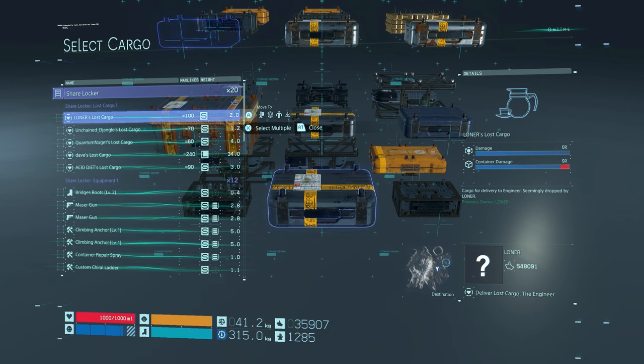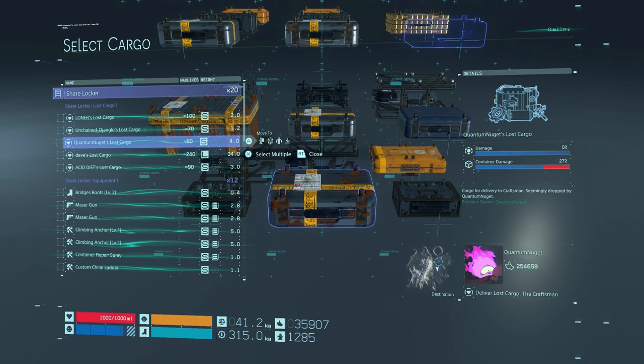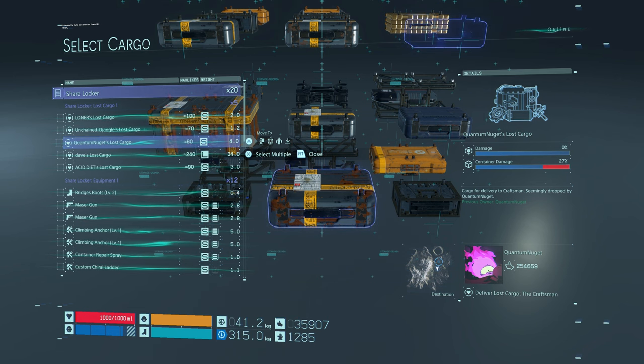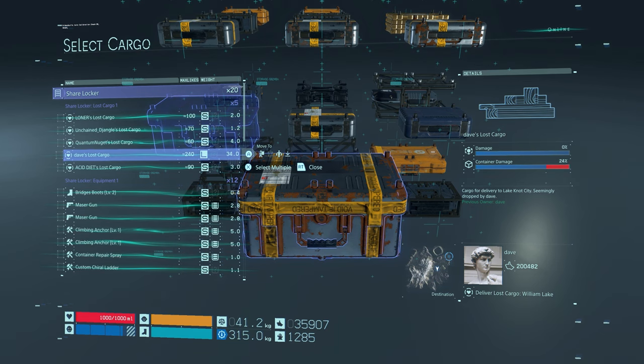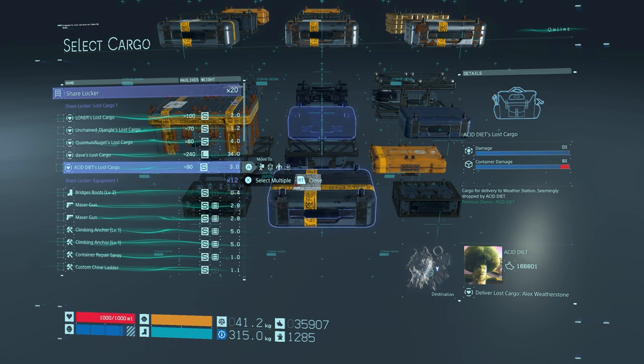Loner going to the engineer. From unchained jangle to the elder. Quantum nugget has some stuff going to the craftsman. Dave — going to William Lake. And this one's going to Weatherstone. None of that's really where I'm going — I need the film director and the junk dealer.